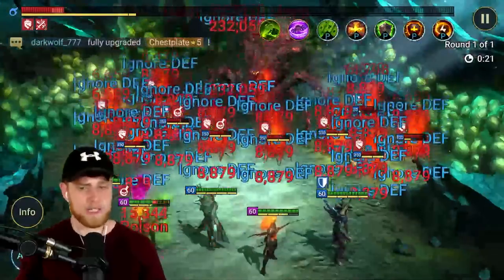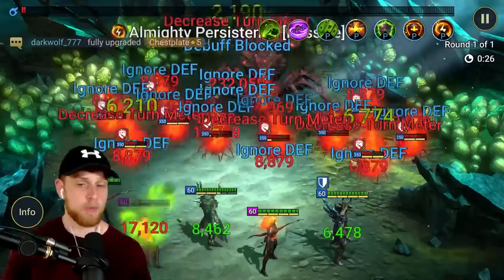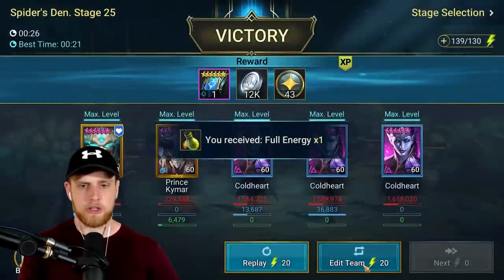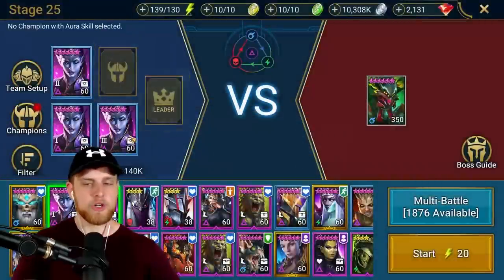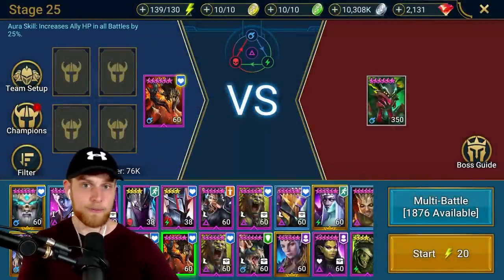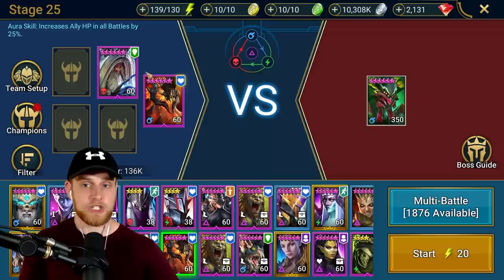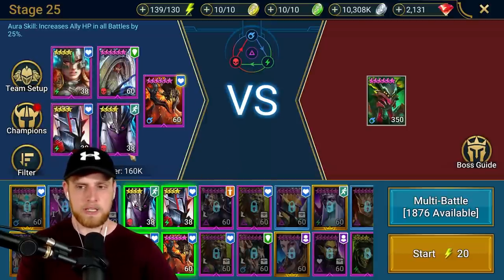I actually have a video of this team on my channel as well, but I don't think I'm going to be using this team too much more. Looking at the math behind it - let me load up my new, more efficient spider stage 25 team: Akoth the Seared, a free epic from Doom Tower, and Achak the Wind. Both of these champions have many different options, which I'll talk about a little bit later.